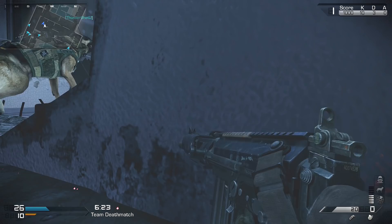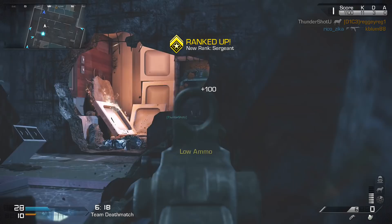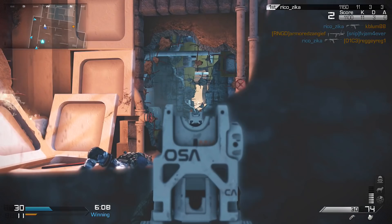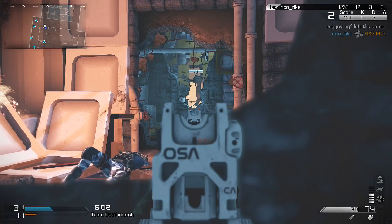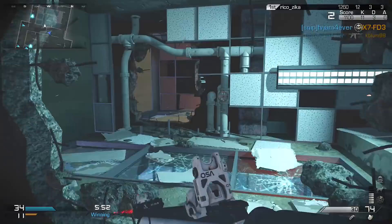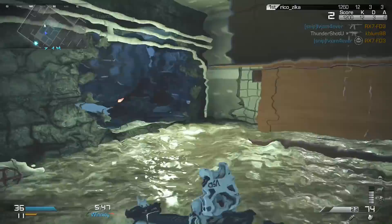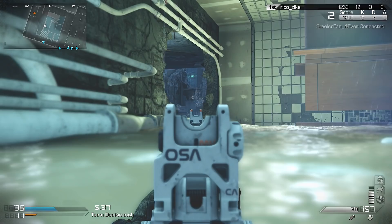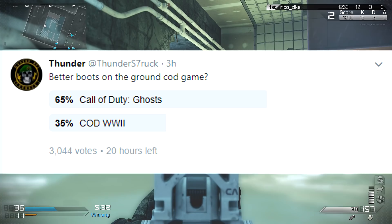COD 4 — everybody loved that game. COD 4 pretty much hooked all of us on this franchise. They made MW2 — crazy as hell, but the game's fun. A fun Call of Duty game, for a couple hours, then the AIDS is just too much. What did Condry and Schofield make? They made Advanced Warfare — I thought it was terrible, didn't even feel like a Call of Duty game. And COD World War II — boring as hell, very limited with the create-a-class. COD Ghosts is much better, and apparently so do you guys, because I put a poll on Twitter. Over 3,000 votes — 65% of you guys think COD Ghosts is better than COD World War II. And I agree with you.